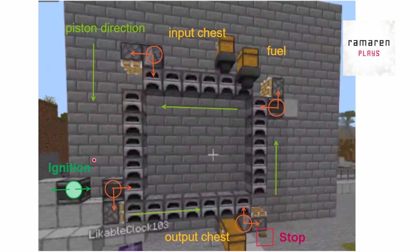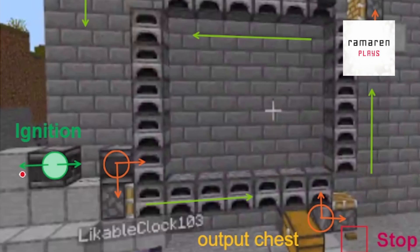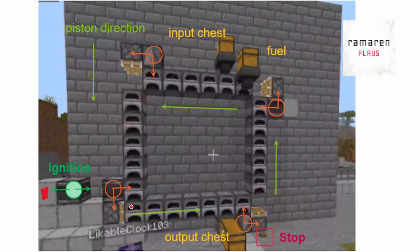To turn this on, this observer we placed is what starts the whole process of moving the pistons and furnaces. This observer is reading this block here, so when you remove this block, it fires this observer, which then fires this piston. It's important that in order to start this properly, this corner has to have a furnace in it for the cycle to start. This corner should not have a furnace, same as this one and this one — the only corner that has a furnace when you start is this one.